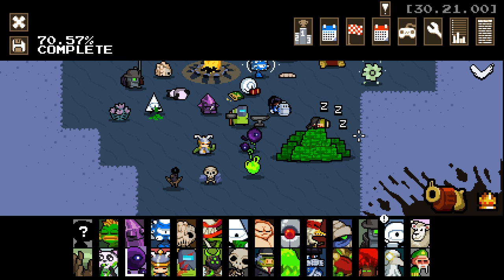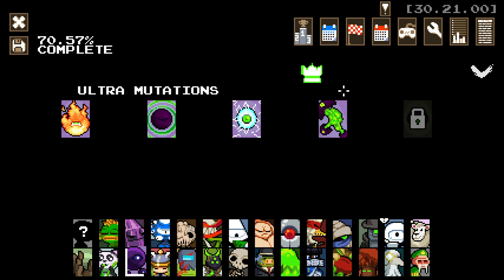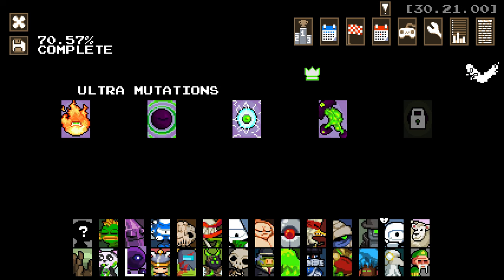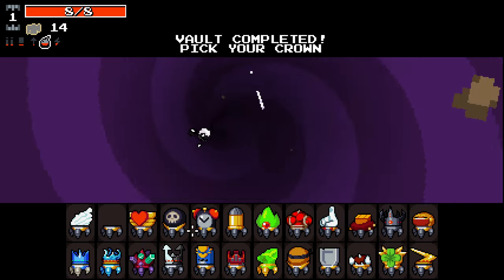Hello everybody and welcome back to another Nuclear Throne Ultra. We're jumping in going for another secret ultra, this time for Atom. This one is pretty easy — we just want to have no energy brain, that's the mutation we're not allowed to have. There's a few crowns that we can pick; let's jump in and see which crowns it is.